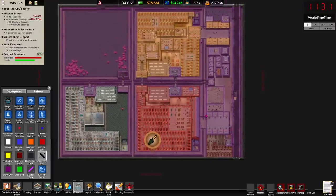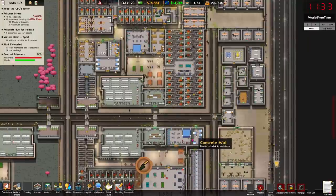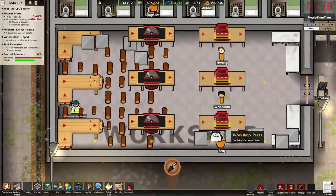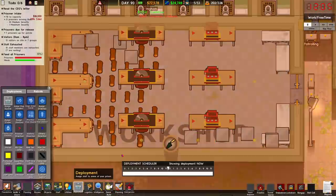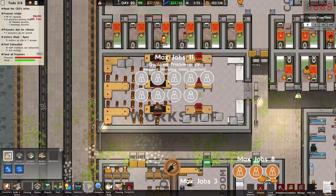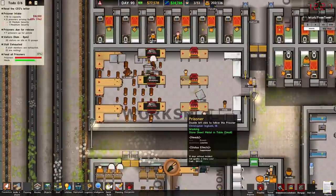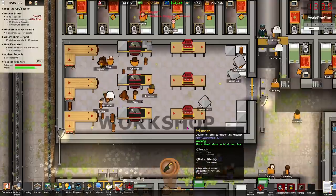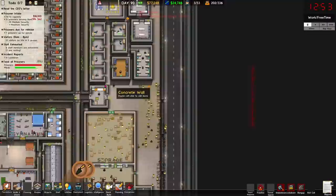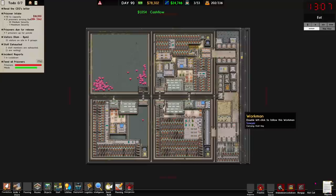Just double-checking now — that looks fine to open up. We've got 30 medium security, chances are that's all from paroling since we haven't had many deaths recently. I need to assign jobs. Prison labor — 29 qualified prisoners! Think of the money I could be making. I forgot to actually assign them. This is great — have I got an export area set up? Yes, we're good.